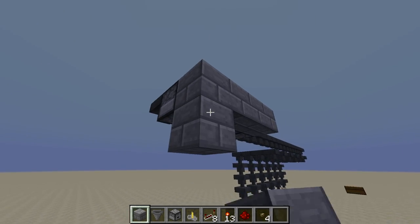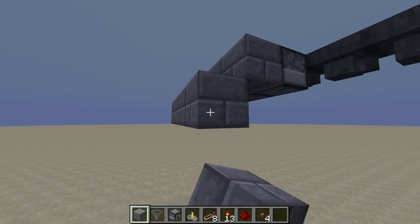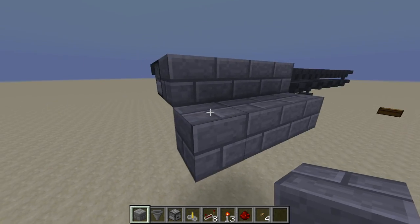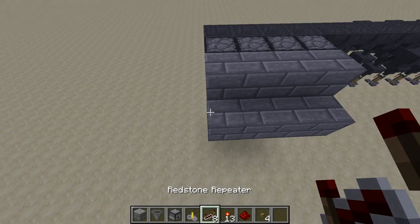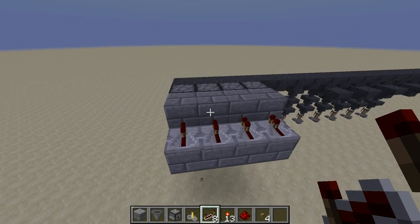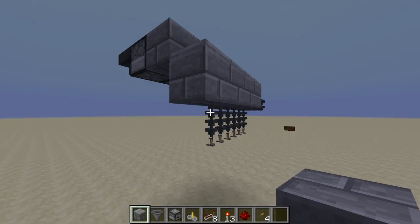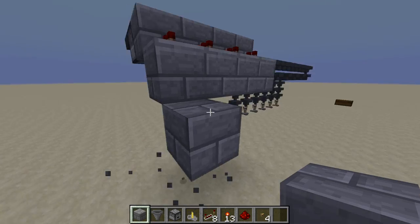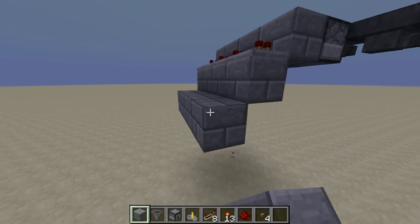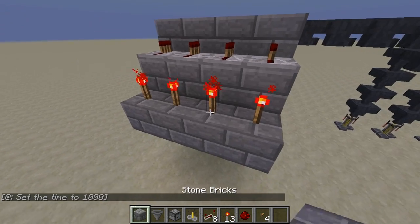These blocks behind the droppers are going to be what's powering them. Because if you have a repeater that powers a dropper directly, it's going to power all the droppers next to it. So we just have a repeater going into each of these blocks.